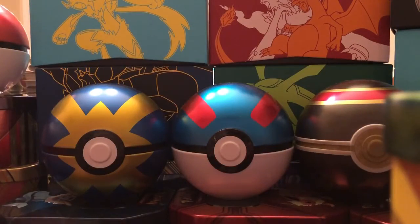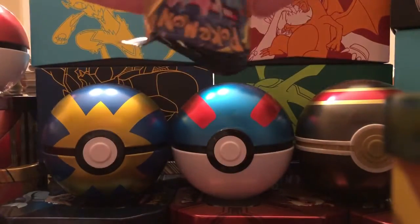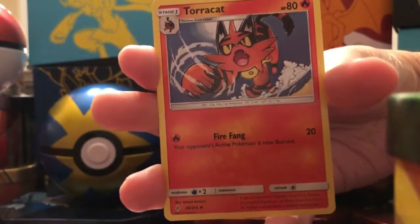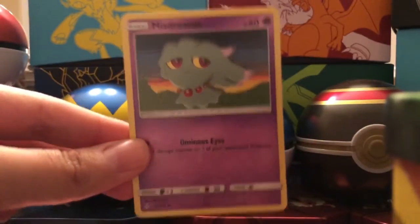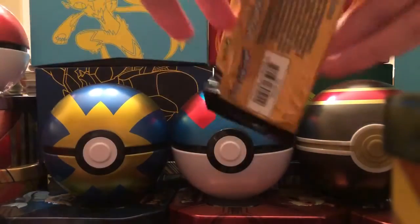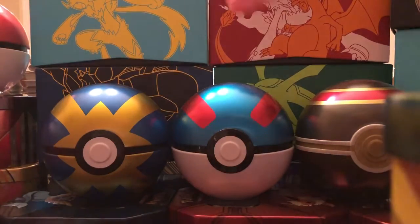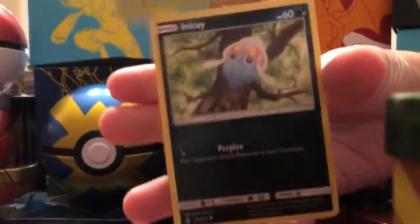Especially in this Unbroken Bonds — this is a tough set. Will they give us an ultra rare? Can we make it five for five? Oddish, Torracat, and a Misdreavous — which was a common. So that ends our streak of getting rares. But we still have some more packs to go. We've pulled the regular version of the Charizard Reshiram GX, we've pulled the full art version, we just need to pull that hyper rare version. We will not give up. A Metapod and an Inkay.